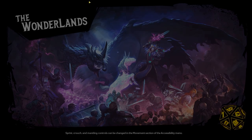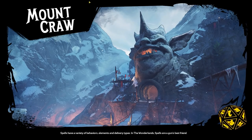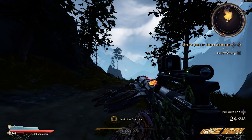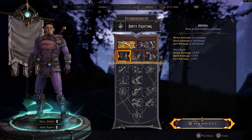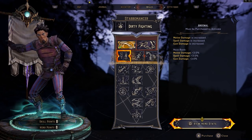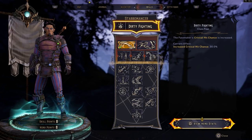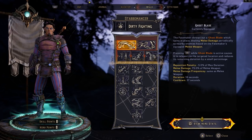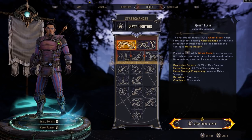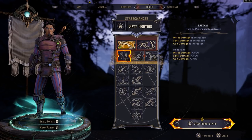Switching over to Stabomancer — with this character I actually get to choose where I put my skill points. They're starting us off with eight skill points at level nine, so it looks like we unlock our first skill point at level two. The class feat is Dirty Fighting, which increases critical hit chance by 30%. This character is all about doing good melee damage and great crit damage, so we're going to really focus that. There are two action skill options for each character.